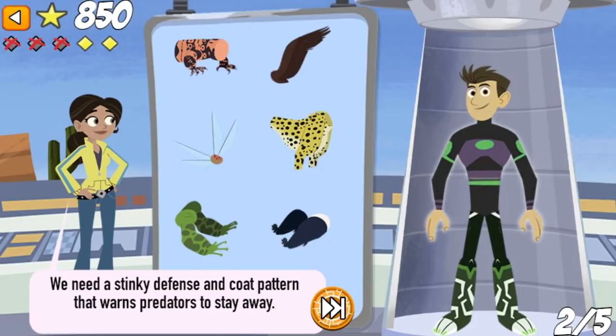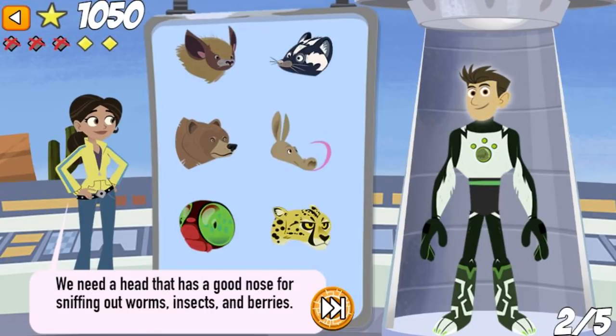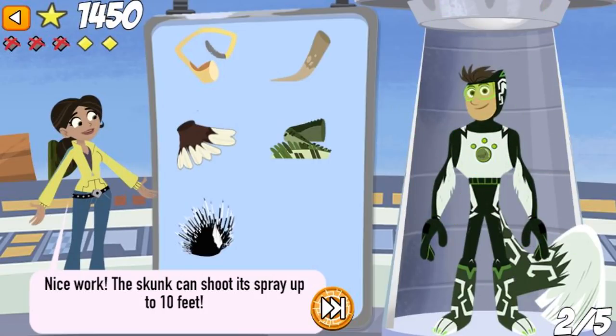We need a stinky defense and a coat pattern that warns predators to stay away. Nice work! The spotted skunk does a handstand when it uses its stinky spray defense. We need a head that has a good nose for sniffing out worms, insects, and berries. That's right! A skunk is an omnivore. That means she's sniffing out both plants and animals to eat. We need a tail with a gland underneath that can shoot a stinky defense. Nice work! The skunk can shoot its spray up to 10 feet.